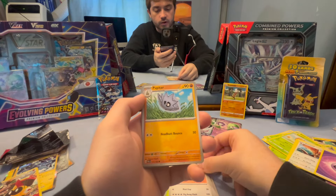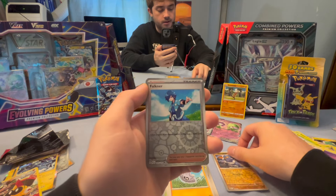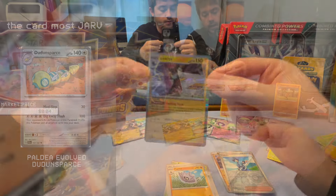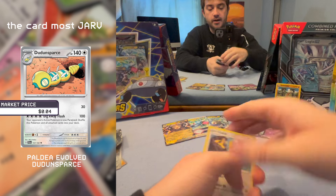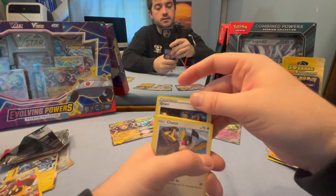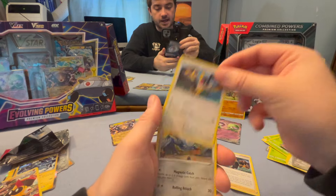Pupitar. A reverse holo Croagunk — look at that goofy guy. A Luxray with Lucario commanding in the background. The last pack — we start with a Charcadet, again not knowing how to open these packs apparently. With the coupon code and the energy that nobody wants.